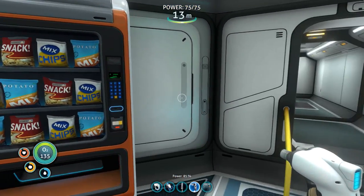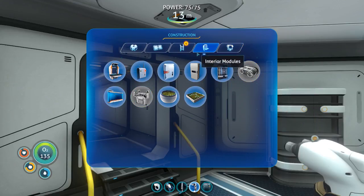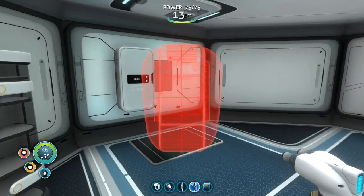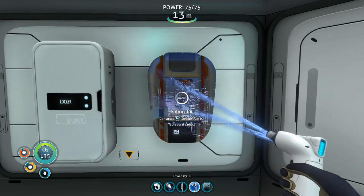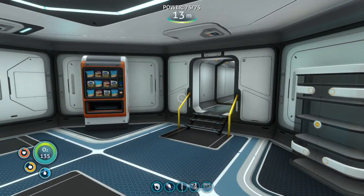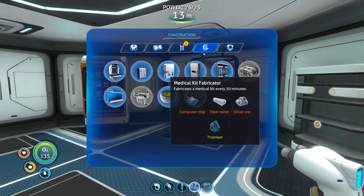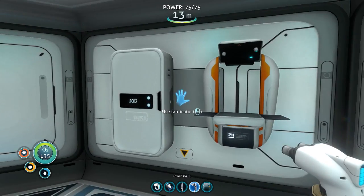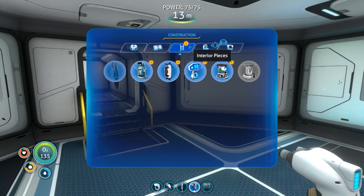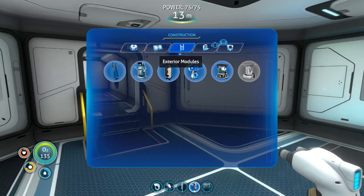Alright, so we actually have food — seemed kinda cheaty. What else we got here — nuclear waste disposal? No coffee machine — kind of a rip off. Fabricator — we could actually use one of those. Let's put it right here. I guess this is gonna be the same as the one on the life pod. What else can we make here? Don't need the medkit fabricator, don't really need the radio in here. Why do I hear water running? Moon pool, water filtration.